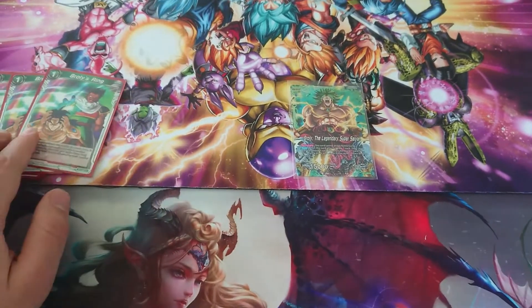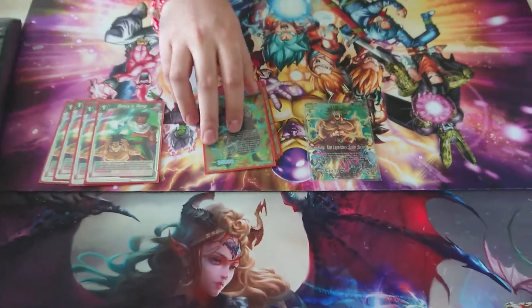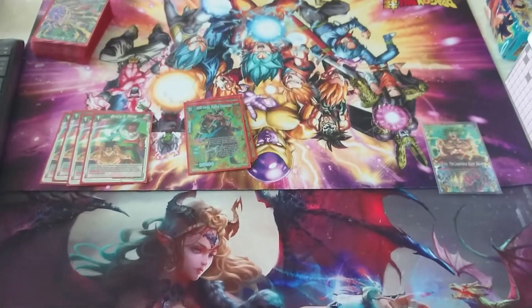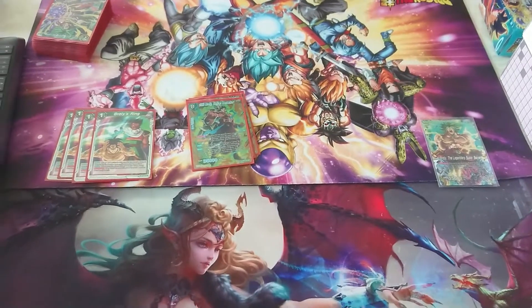The MVP of the deck, the big kahuna, is the Super Saiyan Free Broly, Saiyan Berserker. One of his abilities is that I must only have green cards in my deck, life, drop, and leader area.